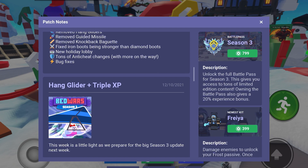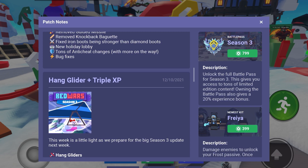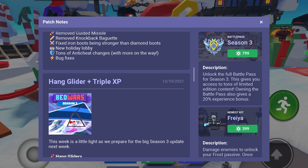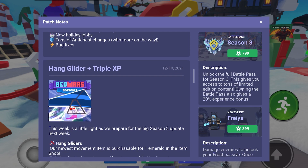Guided missiles are one of my favorite things to do — I actually do not like that removal. Removed knockback baguette — it had a place in the game, but they literally nerfed it into the ground. Fixed iron boots being stronger than diamond boots — did not know that was a problem. New holiday lobby, as you can see. Anti-cheat.